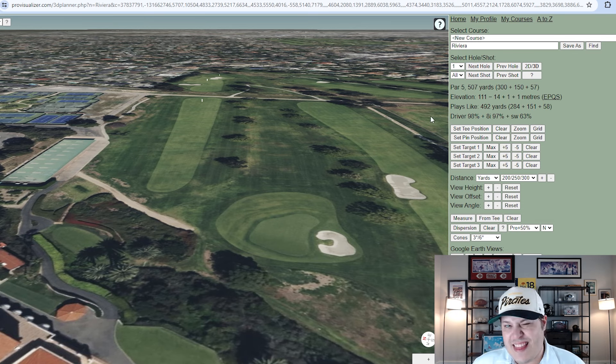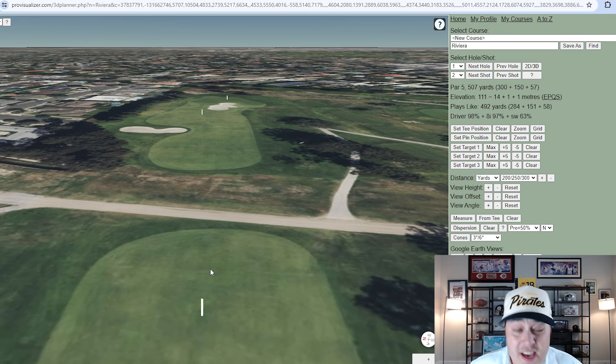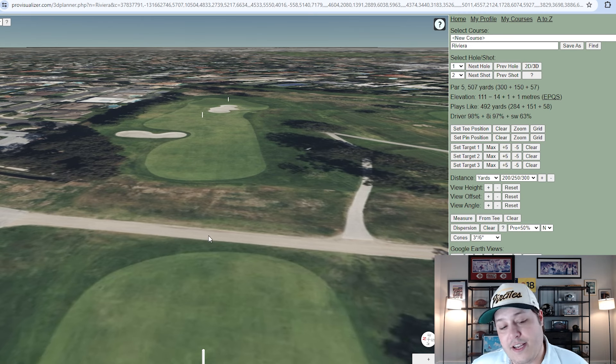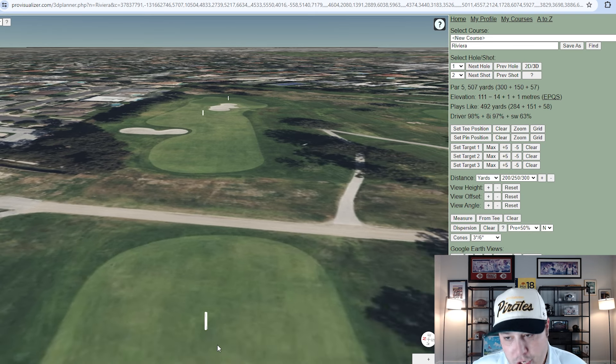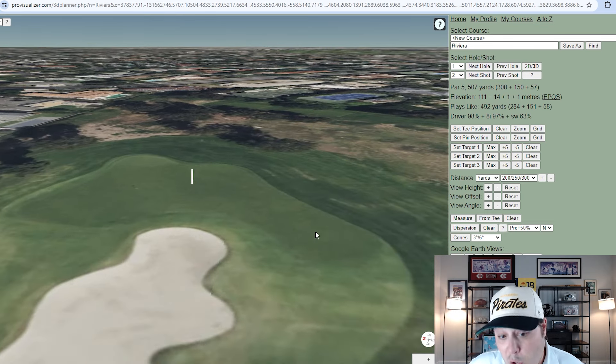Hole number one is about as easy as it gets — a 500-yard par five playing downhill with about a 40-yard drop off the tee. Some players can drive it near or past the cart path in firmer conditions. Even a mediocre 284-yard drive leaves only 230 yards in. Expect lots of eagles and birdies, except when the bottom-right pin location is used, which actually produces some bogeys. Hole two immediately slaps you — out of bounds left, eucalyptus trees down the right forcing layups, and a severe 40-degree slope to the right of the green.